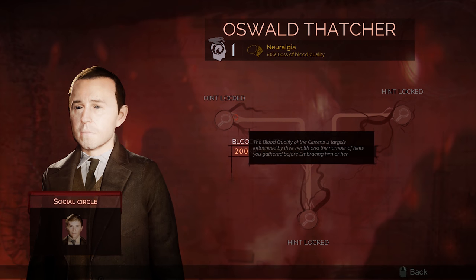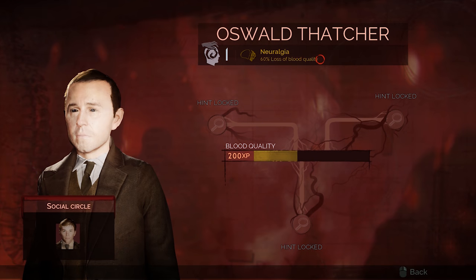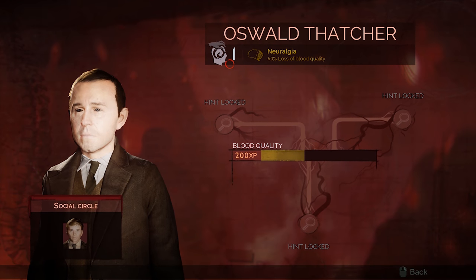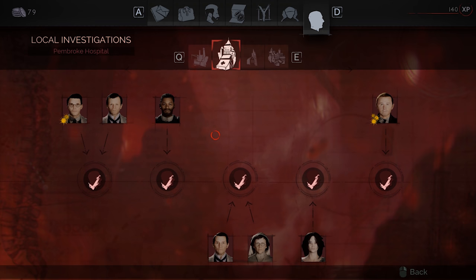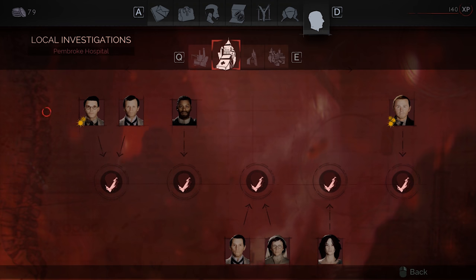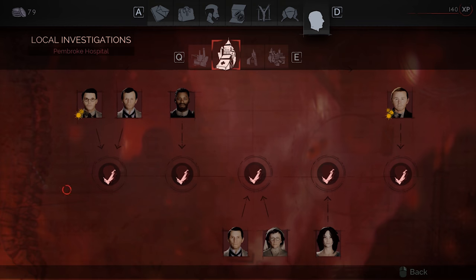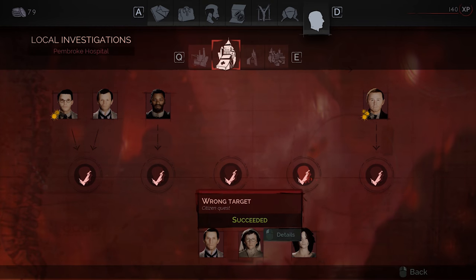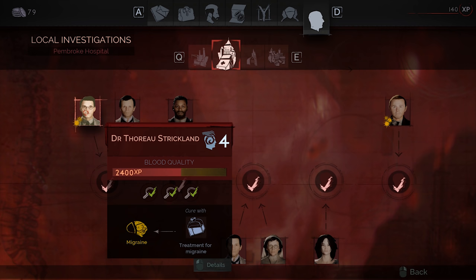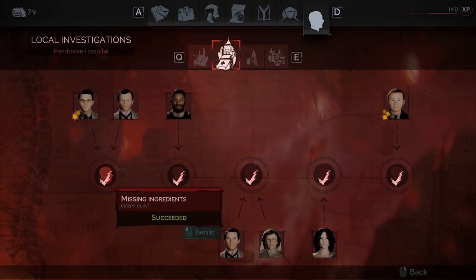That percentage goes up and back to normal, and then you continue to unlock different hints through quests, which makes that blood quality go higher. You have four different sections of quests. Quests can raise the morale of the local area, but as you do them and read journals and discover different elements for these people, you find new hints — raising their experience value again. You can see how quickly this turns into a really cool cycle of power versus experience.